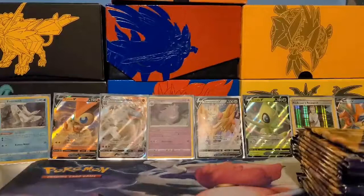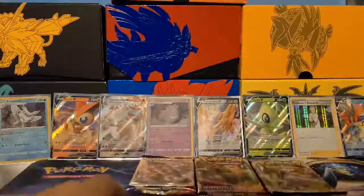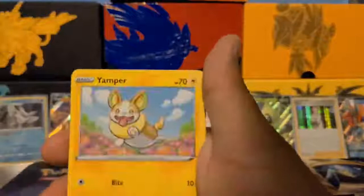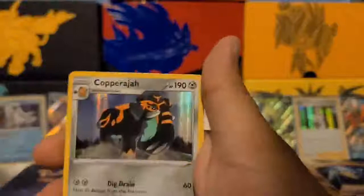So we've got nine packs done — about 16 packs left, halfway through. Starting to open the next set quickly. We got Krabby, Galarian Zigzagoon, Gossifleur, Silicobra, Yamper, Corvisquire, Great Ball, Potion, Rhydon, and a Copperajah holo — pretty cool. Once I see a green code card, I'll just talk normally since I like talking as you can see from my podcast.